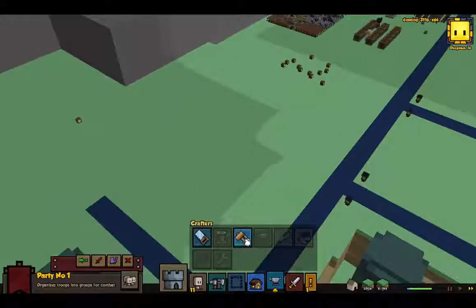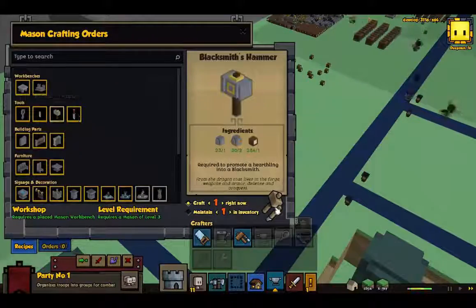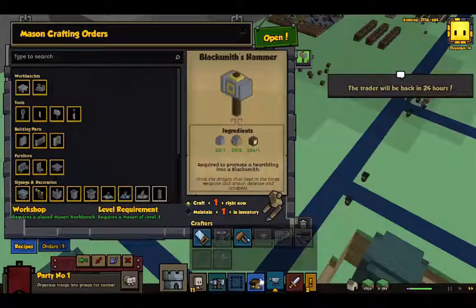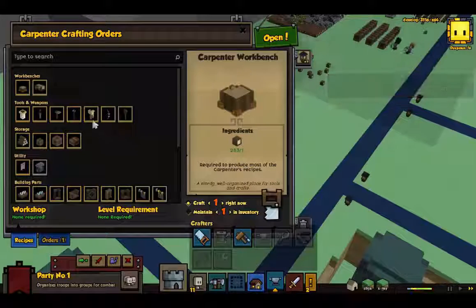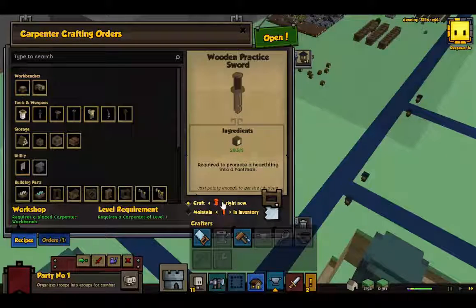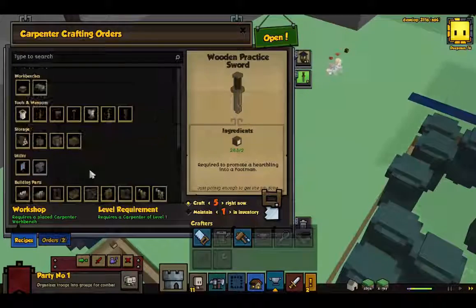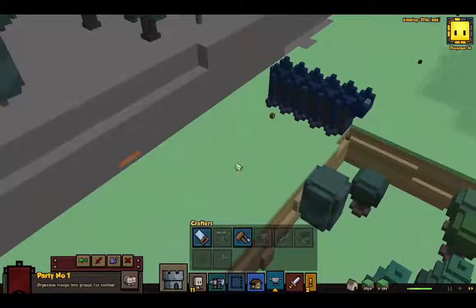I believe that means we can finally get a blacksmith's hammer. A trader approaches. Yes, absolutely - I'll take that trade. So we need five training swords. Five training swords to give him, and we'll get back some comfy beds.